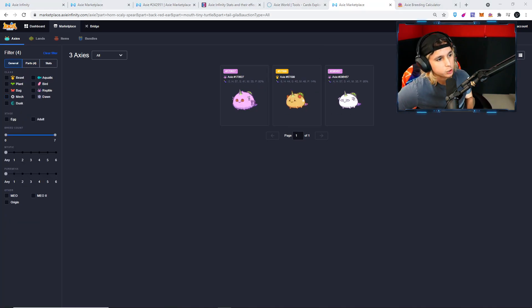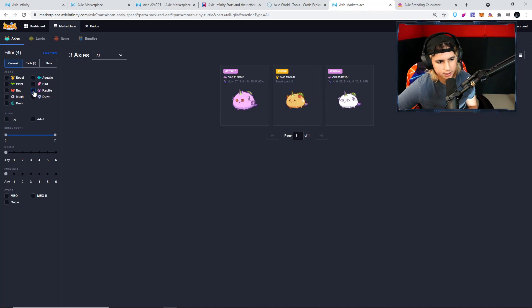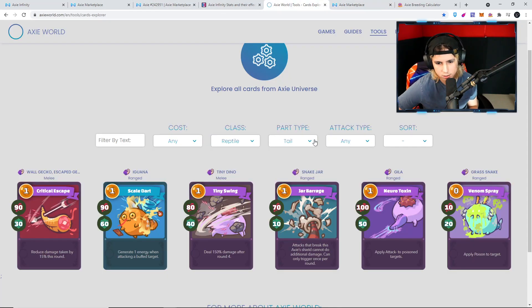So yeah, this combination is so rare that even if I don't select any class, you can see there's only three, and this is the third one — it's a beast. If I put reptile, that's all there is. And look at this — it has a breed count of seven. There are only three in the world. Those are the type of axies I'm looking for. Gila is the highest damage with the highest shield.